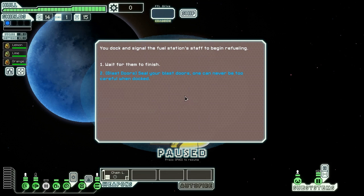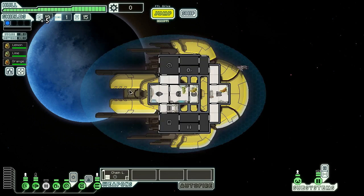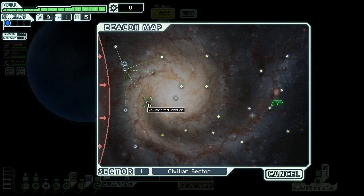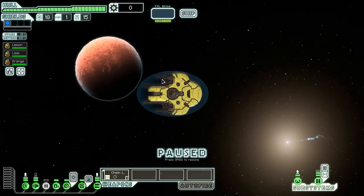We dock with a refueling platform. We seal our blast doors because we can never be too careful when docked. Pirates on the station are confounded by our security locks, turning an attempted ambush into a fish-in-a-barrel firefight. We take control of the station and take its fuel reserves - five fuel and we murdered a whole bunch of pirates. That's a nice start. We could really do with some more scrap though, so let's keep jumping.